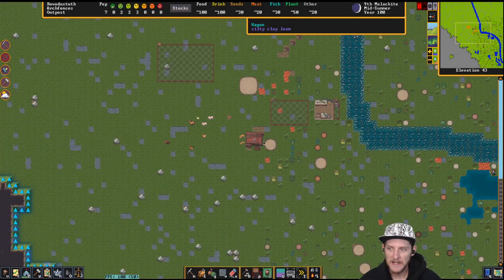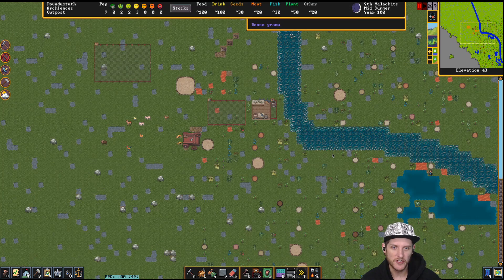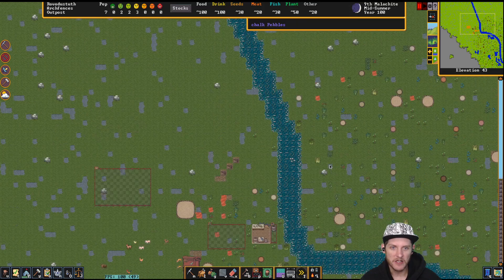What's going on everybody, Sin here. Welcome back to In for the Win. We're playing our new Embark with fences in our new world, the Realm of Vision.